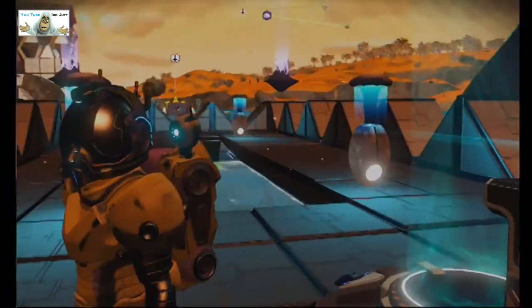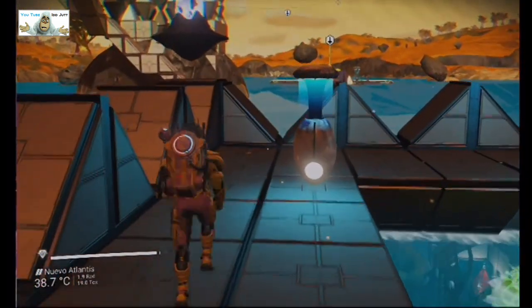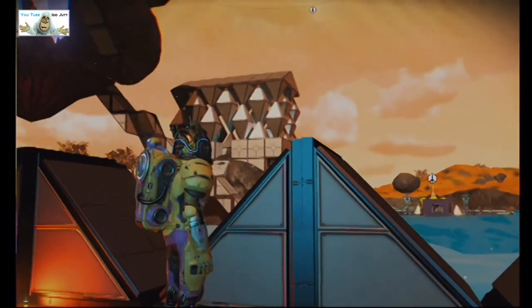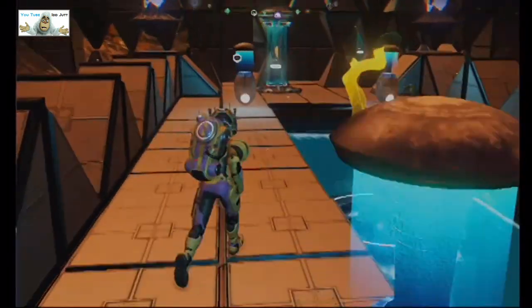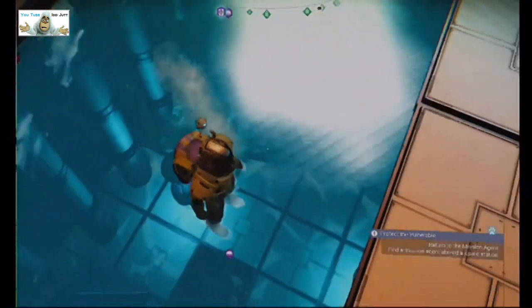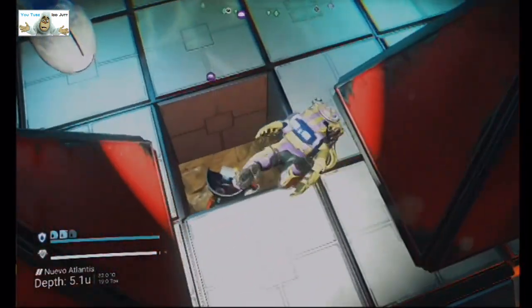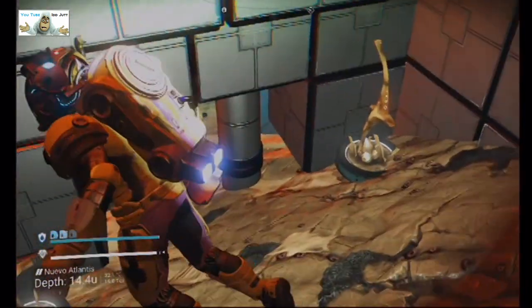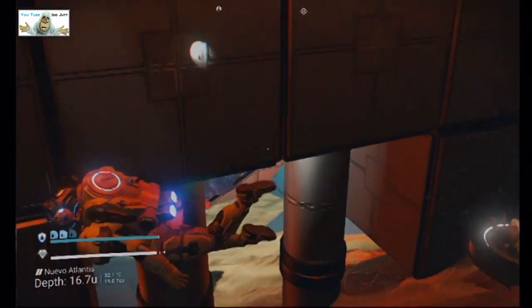We're inside the main structure, or part of the main structure anyway. What the hell's all that out there? I don't know where it goes. It's got a big — is that the base computer down there? The base computer is underwater? Let's have a look. There's actually nothing here. He's put some more things in in case we need to get down here for some reason.